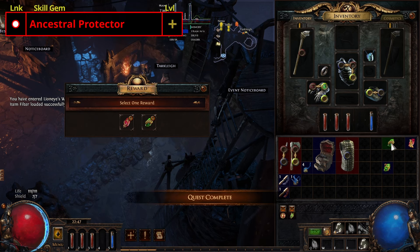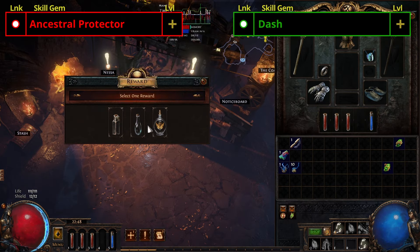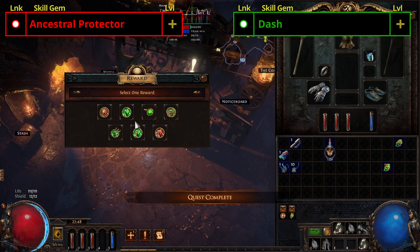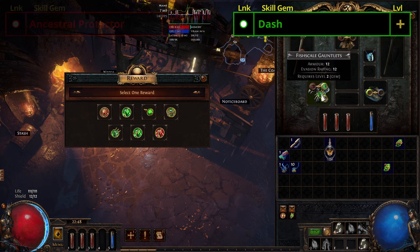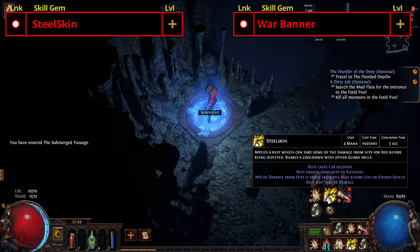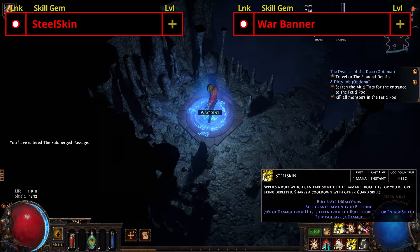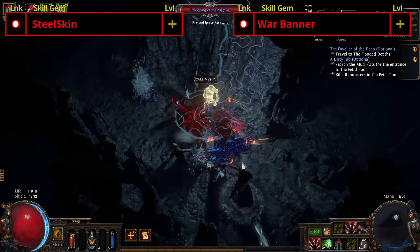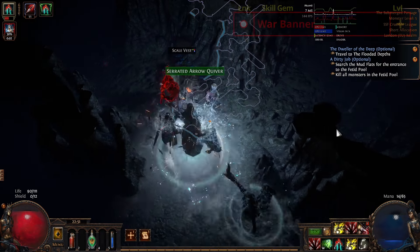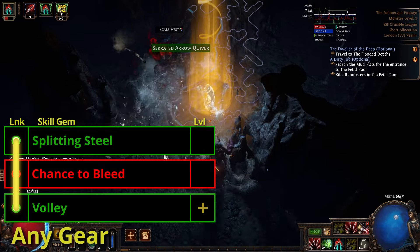We're going to grab Ancestral Protector and Dash from Tarcleave for the quest rewards and look to buy any red-green-green items if we didn't get one already. Head over to Nessa and get the Quicksilver Flask and Volley. We're also going to buy from her Steel Skin and War Banner. Put Steel Skin on your left mouse button so it activates as we run — guard skills are all instant cast. We now have our first three-link: Splitting Steel, Chance to Bleed, and Volley.